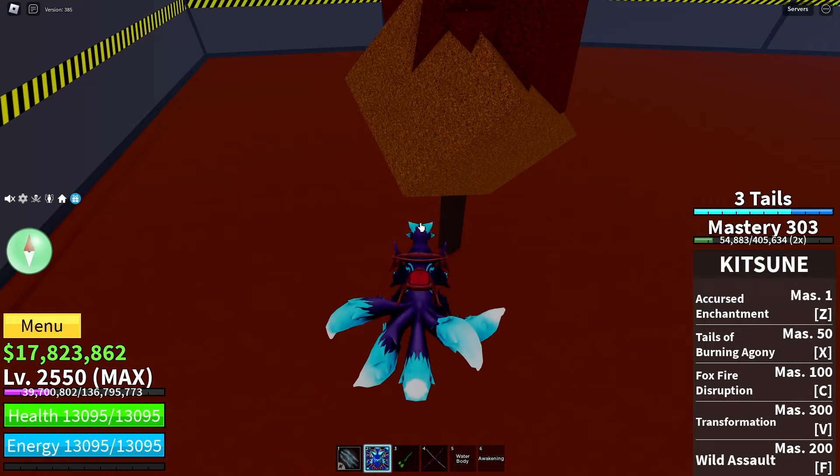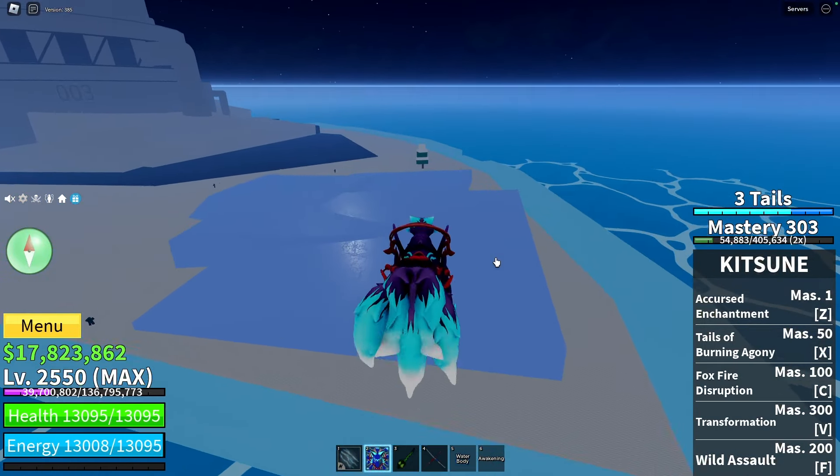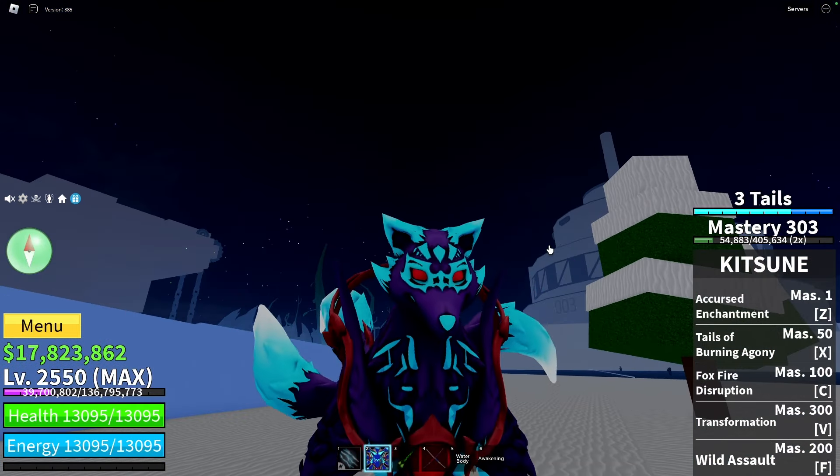Now we're heading to the end of this location, at this castle structure. Here will be another spot — that's the second spot. The last spot you will find on the ice location, under that pine tree right here.